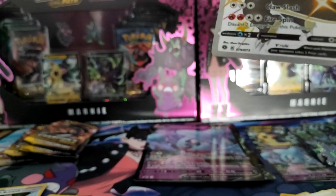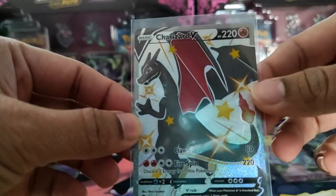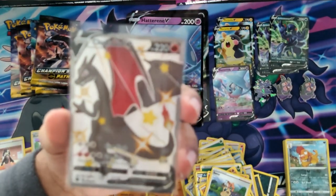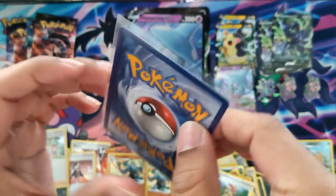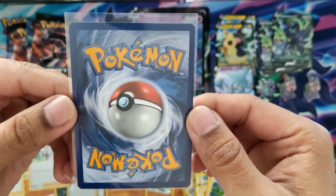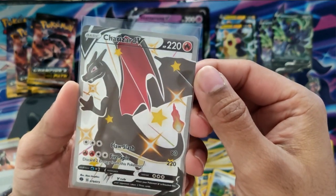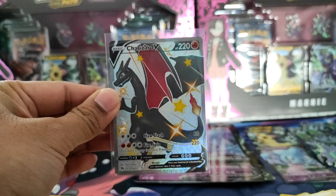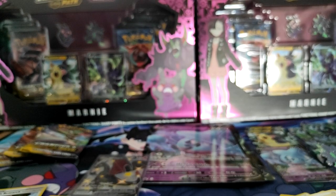I didn't expect that. I didn't think I'd get it in my first ever Champion's Path opening. Oh my God, look at that beautiful card — Shiny Charizard V! The centering on it looks amazing as well. Slightly left to right on the back, but the front top to bottom looks pretty good and left to right looks pretty good. Oh man, that's beautiful. Pack opening isn't all that until you get one and it just comes out of nowhere.